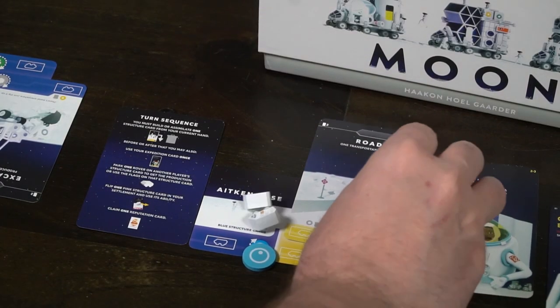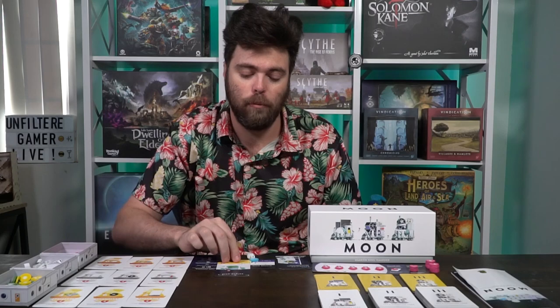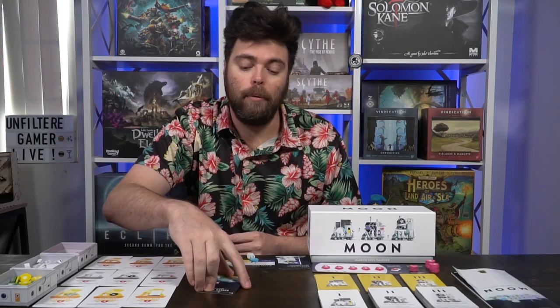Cards all function similarly: the top left shows how many cards, the right-hand side shows resources and flags needed, and the bottom explains your location — where somebody can place a rover and what you get. For example, a red food flag card: spend one food to build it onto your base. On your turn, you can build or assimilate. Building means spending resources or having appropriate flags to place a card onto your base. To assimilate, you discard the card — using the trash symbol in the bottom-left corner above the rover space — and gain a benefit, like one energy. You'd only do that if you have nothing else to do or can score a bunch of points with it.